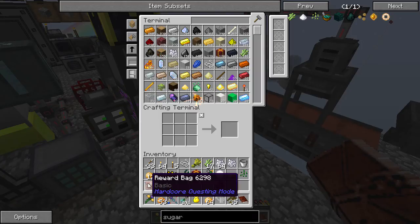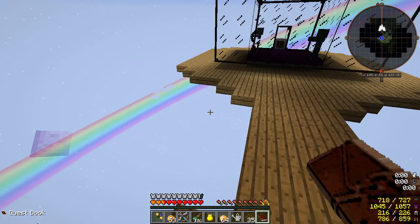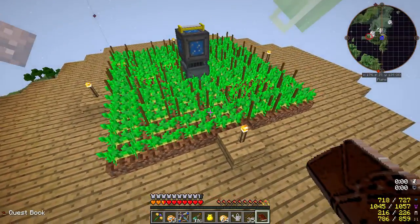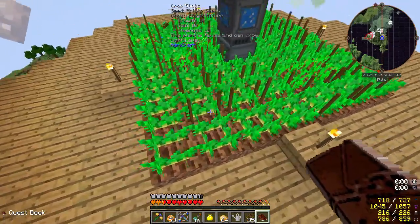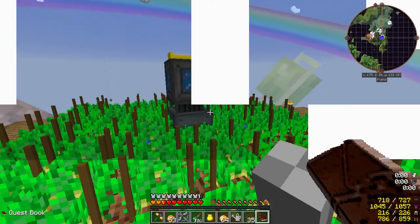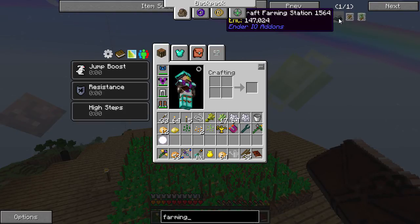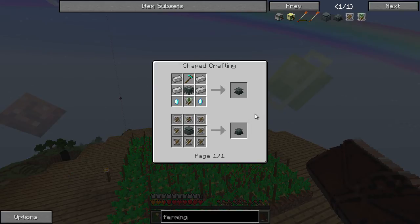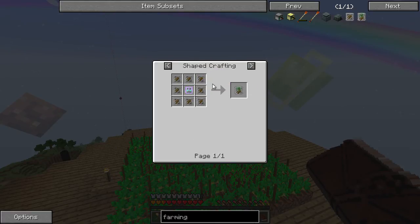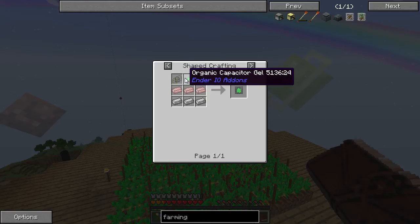What I then did - I kind of bred up a whole load of seeds for my potato power thing over here. But I came across an issue - all of these things need crop sticks, but the farming station harvests crop sticks. Now that is an issue. There is an agri-craft farming station - interesting.